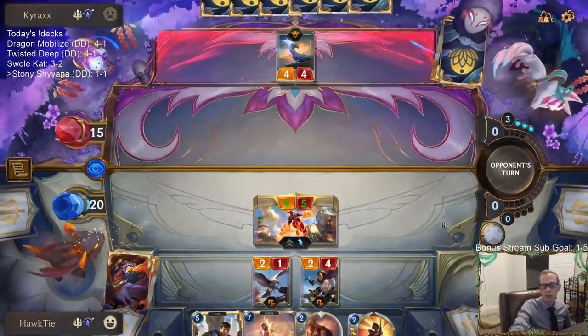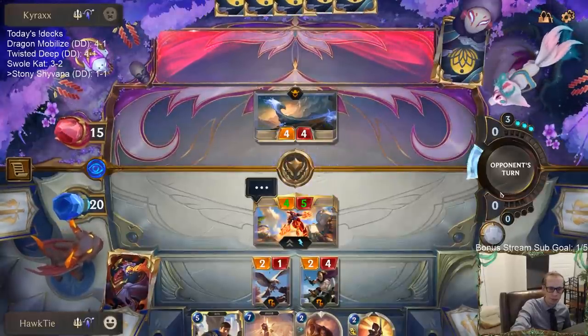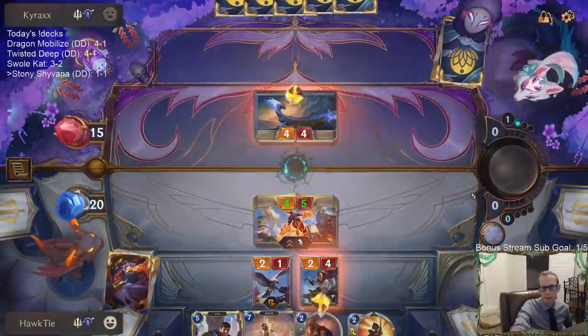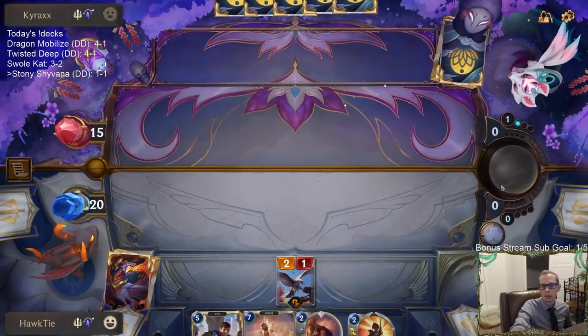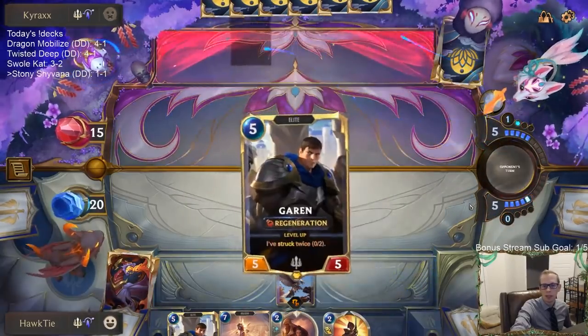Please no Sharp Sight — Shyvana is pretty good. Sharp Sight and Shyvana are underrated. We're trading two-for-two: three and four-mana units for us, four-mana unit and two-mana spell for them. Not the worst.